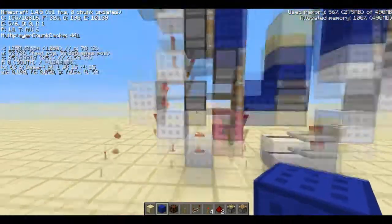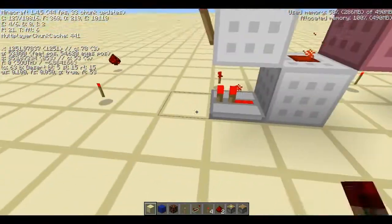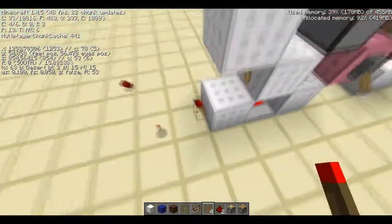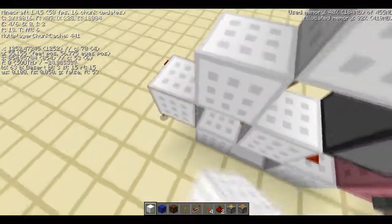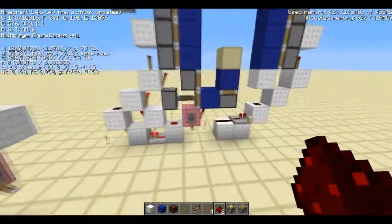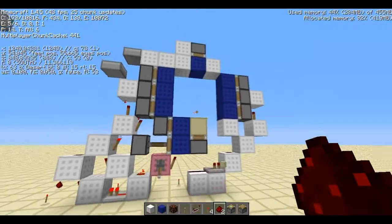So here's a quick and easy fix. If you've got the basic design laid out, just place a repeater — zero ticks — going into a block, with a torch, with a block, with a redstone. Try it out. There you go.